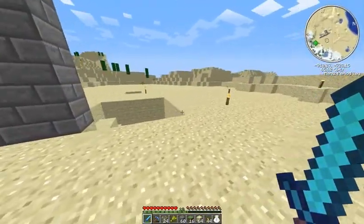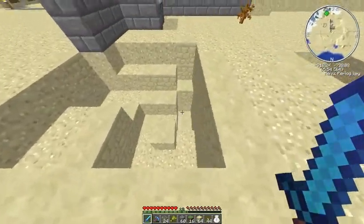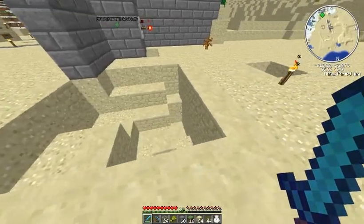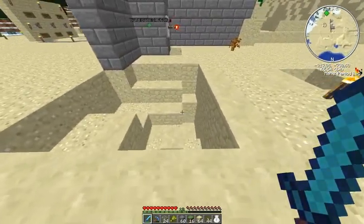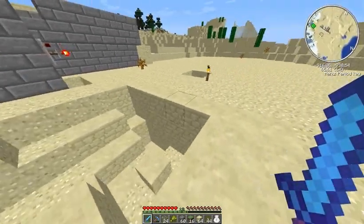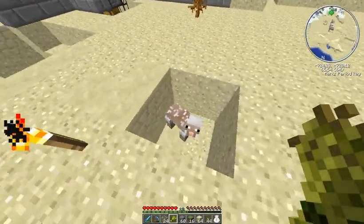I have done some preliminary work. I dug a hole and covered it with sandstone. This is for the BUD switch — a block update detector switch.